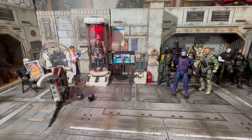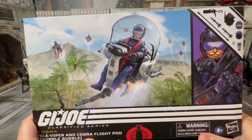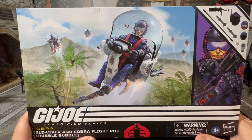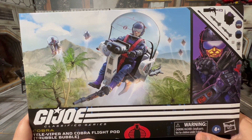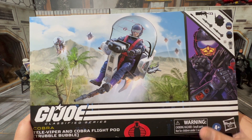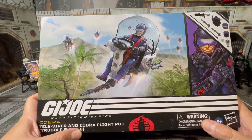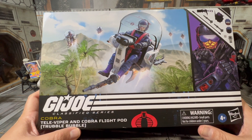Toy collectors and connoisseurs, today on the channel we're going to take a look at the Trouble Bubble and Televiper from the G.I. Joe Classified series. I've been really looking forward to this because Trouble Bubbles were one of the most fascinating little ships I had as a kid. They were very cool little ships that weren't very expensive as far as vehicles go. Behind the Cobra Claw, I think this was one of my favorite smaller vehicles. Trouble Bubbles look best in threes or more — like a wasp nest coming after you.